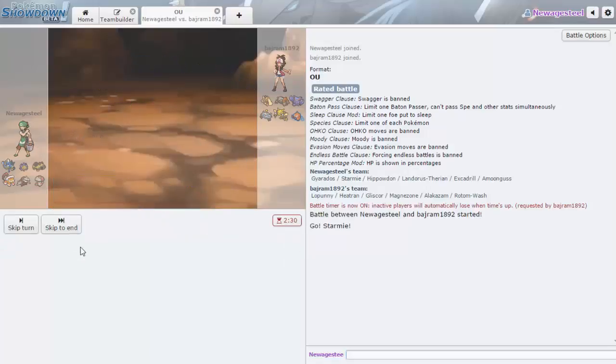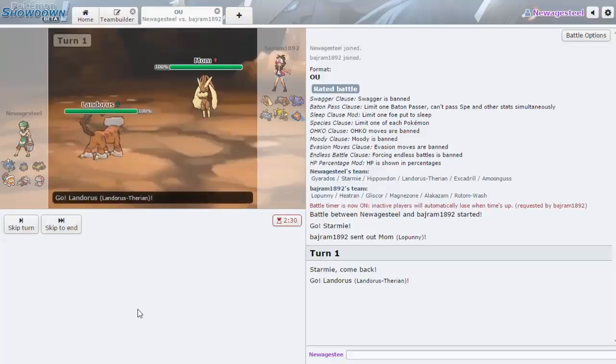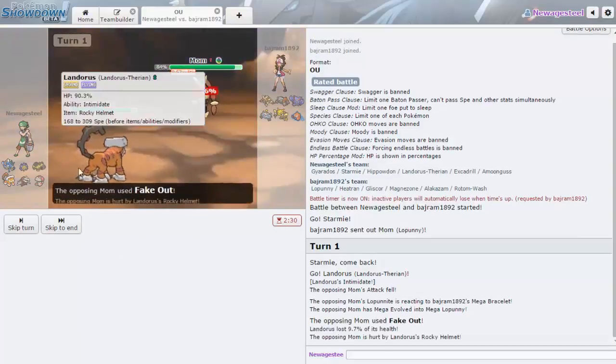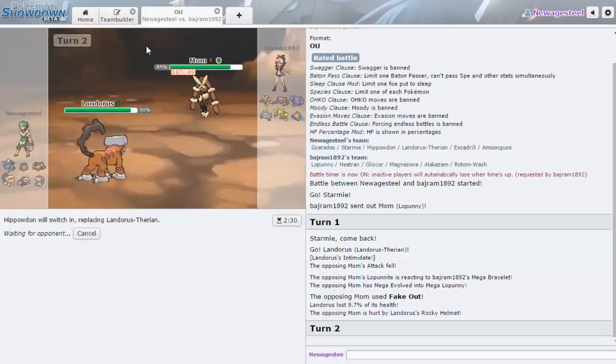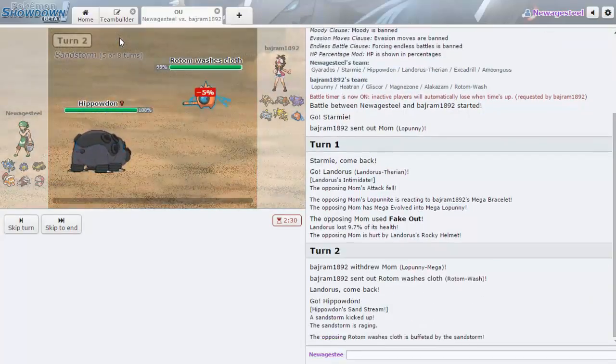I kind of want to lead Starmie — that's good for Heatran and Gliscor. If he goes Lopunny I'll switch to Landorus for Intimidate. He could Fake Out but I am faster right now — he'll take Rocky Helmet damage. He does Fake Out, we eat that. I want to go Hippowdon — I'm not four times weak to Ice like Landorus is, and I get the Sand up. He goes Rotom here.